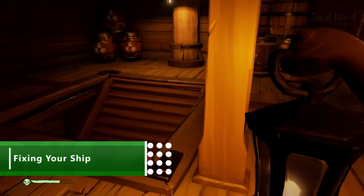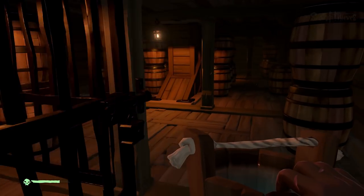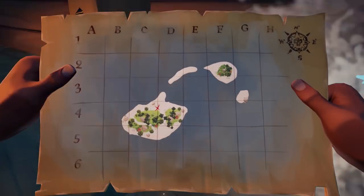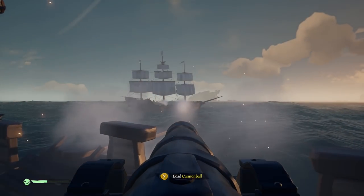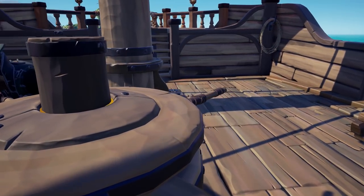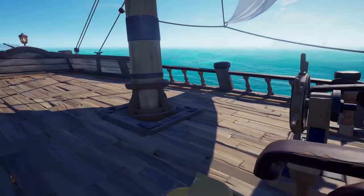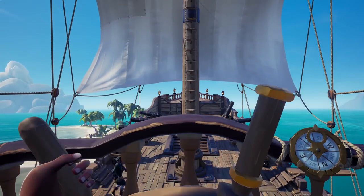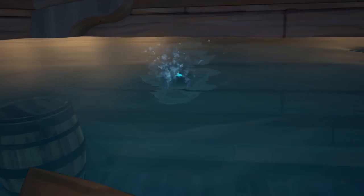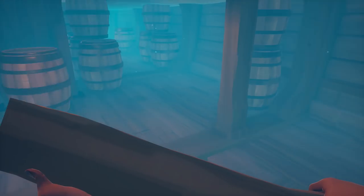When your ship springs a leak, you have three options: plug the hole with a plank, bail the water with a bucket, or scream. The last option isn't helpful, so we'll focus on the first two. Make sure every crew member carries planks of wood so they're prepared for emergencies. You also have to know when to fix the ship — cannon fire is an obvious threat, but holes also open up when you crash or scrape a rock. If you bump into anything, always check for holes immediately. This happens most often when you drop anchor too late coming into an island or outpost. When dealing with damage, always start with holes on the bottom deck, as the middle deck won't take on water until the lower deck is full. No point fixing cosmetic damage while the sea pours in below you.